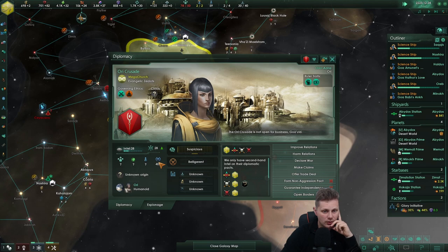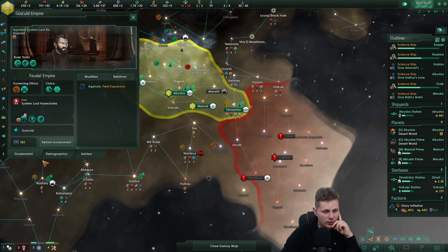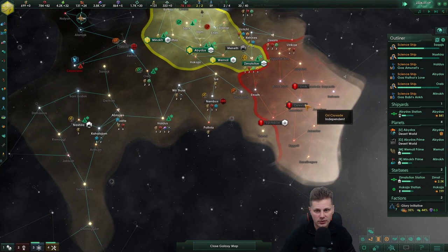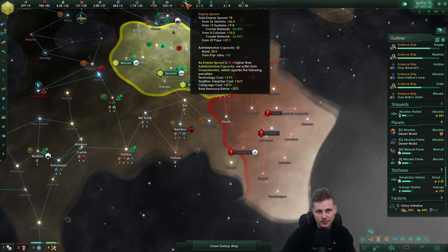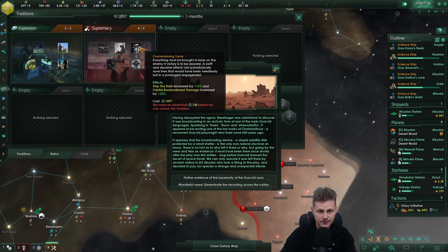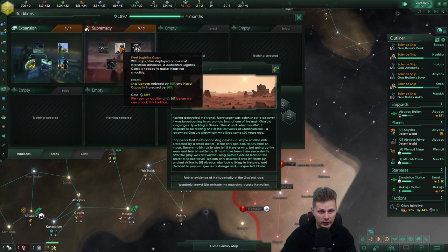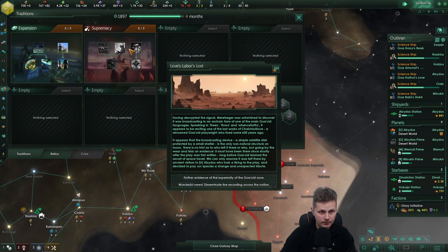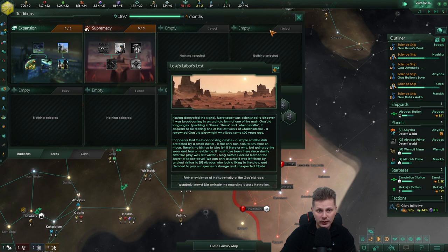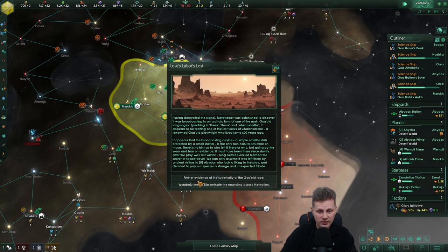Unfortunately, the one thing I don't like about it — if it's destroyed, you will lose that power instantly. I'm thinking these guys are strong. Their diplomatic power is 409, so they definitely are increasing a hell of a lot faster than we are. They got three planets, though — that's a lot less Empire Sprawl. Five more months, and then we'll go with this one. The naval capacity increased by 20. Love's labor lost.